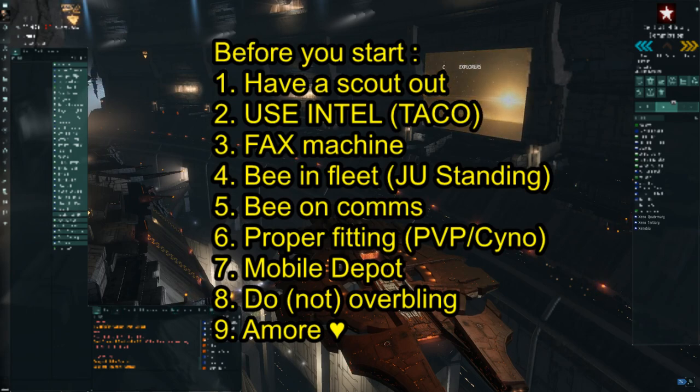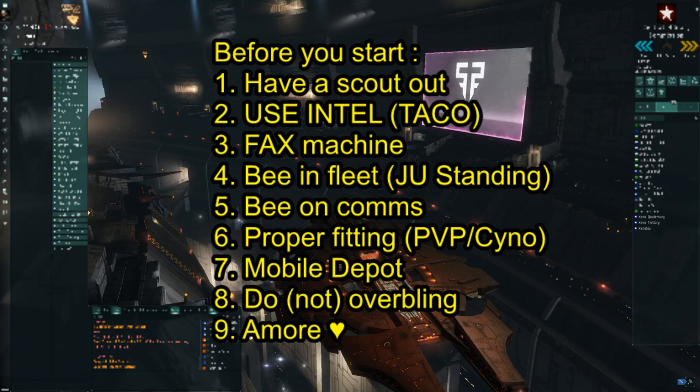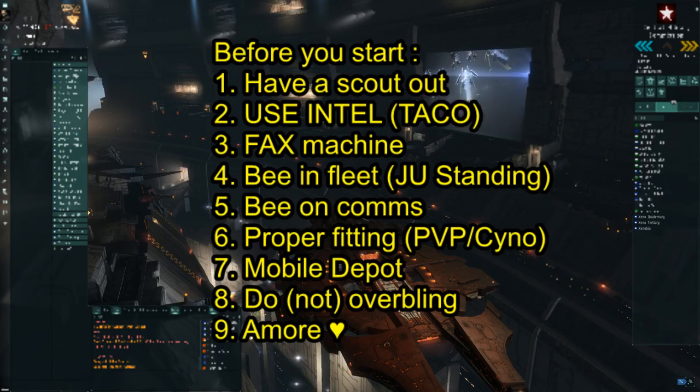Even if it's just to buy yourself another minute or two or three, that's worth your FAX, because in that time reinforcements can form and arrive — so you may want to sacrifice a FAX to keep your super alive. Number four: be in fleet — and not just any fleet, but the right ratting fleet for your current location. I once saw a guy call for reinforcements in J-something but he was 35 jumps away from Delve, so big surprise, nobody came to help.